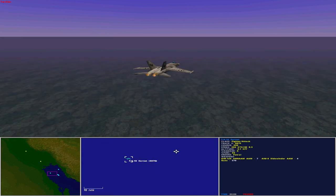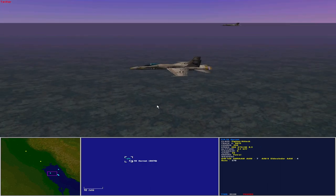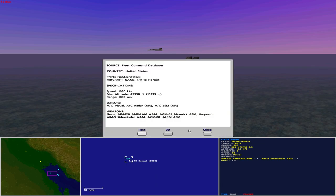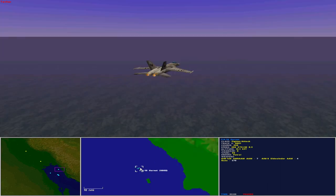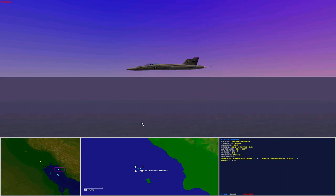To the northwest of the task group is a two-ship combat air patrol comprising two F-18 Hornets. Operated by the United States as a fighter attack aircraft, the F-18 Hornet has a maximum speed of 1,080 knots, maximum altitude of 50,000 feet, and a range of 1,800 nautical miles. Sensors include aircraft visual, aircraft radar medium range, and aircraft ESM medium range. In air-to-air warfare configuration, each F-18 has seven AIM-120 AMRAAM air-to-air missiles, four AIM-9 Sidewinder air-to-air missiles, and guns. Hornets can also carry AGM-65 Maverick, Harpoon, or AGM-88 HARM missiles. To the north of the task group is another pair of Hornets on combat air patrol with the same weapon loadout.